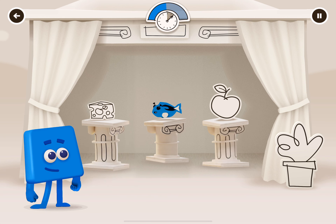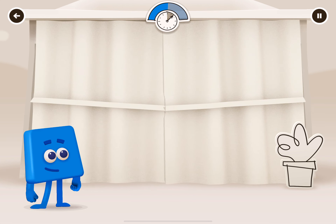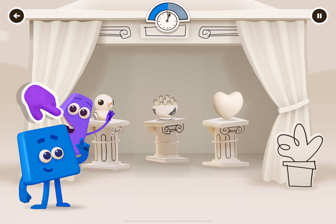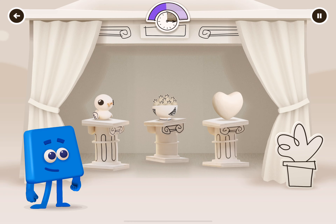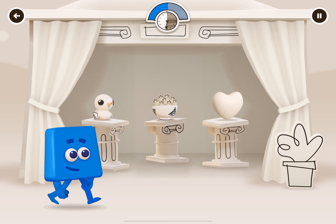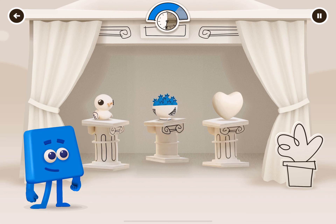Blue. That's a blue tang fish. Tap on violet when they appear to earn their colour. You got them. Blue. Blueberries.